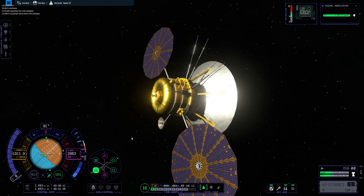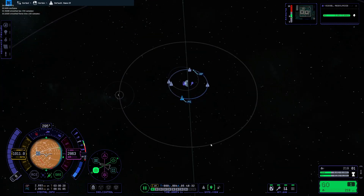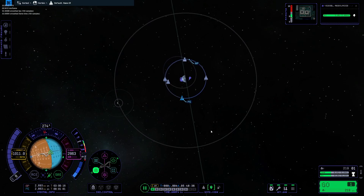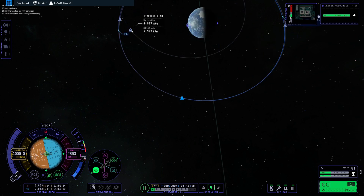I would still consider this a win. Here's the final circularization of our orbit. I'd also note that instead of an empty Kerbal portrait, we now have a little Jeb circuit board, which is fun.